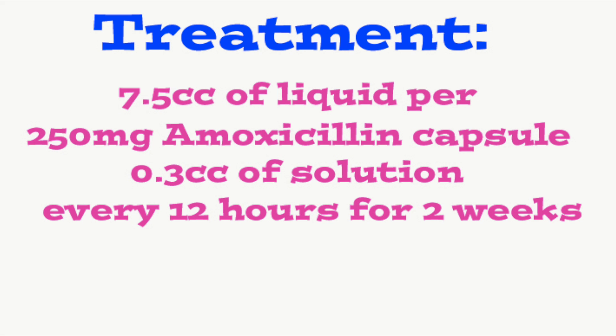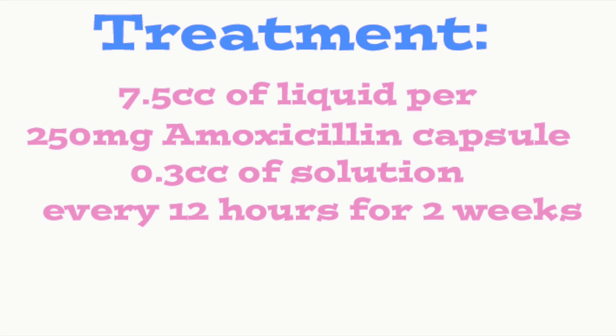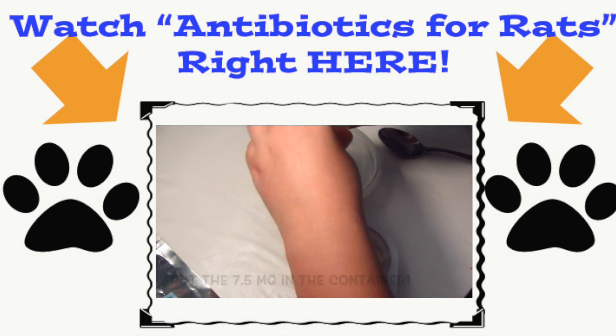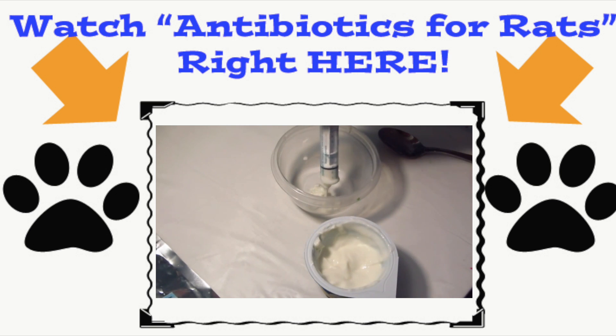For a quick at-home treatment, I suggest antibiotics. I use amoxicillin. My dosage per rat is 7.5 cc's of plain yogurt — because antibiotics destroy gut flora and yogurt helps restore it — then 250 milligrams of amoxicillin capsules mixed in really well, since it doesn't dissolve. I give only 0.3 cc's of the mixture every 12 hours for two weeks. You can also check my old video on antibiotics for rats.